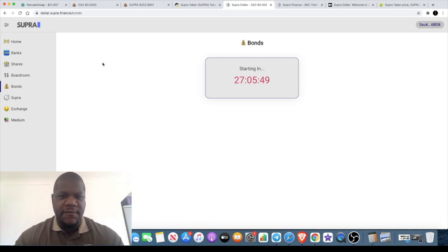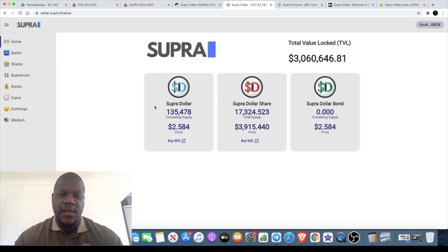They've got bonds which are starting in just over a day — about 27 hours. I don't know much about the bonds because I haven't read up on it fully, but just in terms of development with the Super Dollar and Super Token, it looks promising.